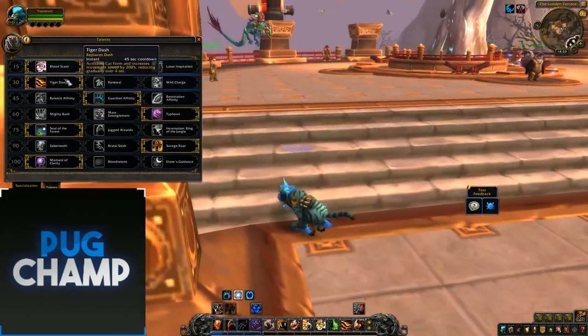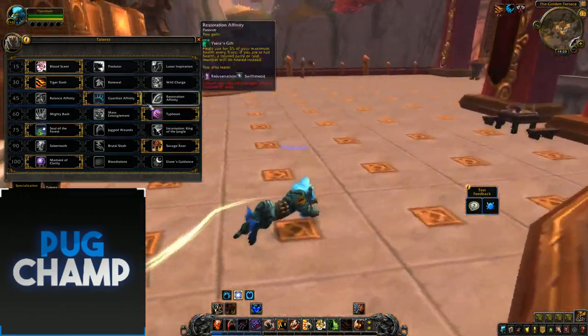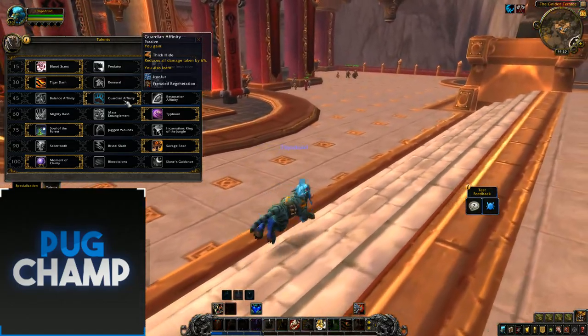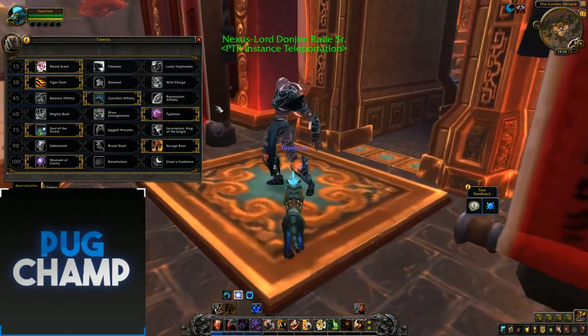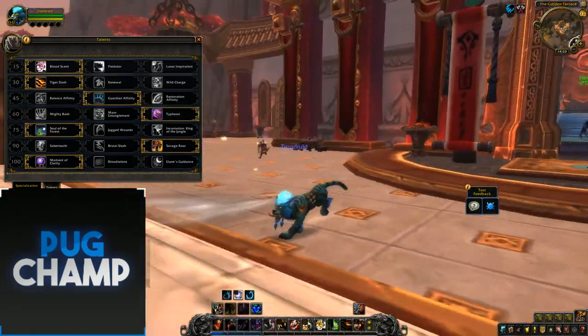Tiger's Dash, as you see in my Boomy video, gets replaced and you can move really, really quickly — I just like using this. Next I take Guardian Affinity; I just like taking less damage in dungeons, which is really, really good. Next one is down to you, but I like taking Typhoon just for that extra pushback — just knock them away from you.